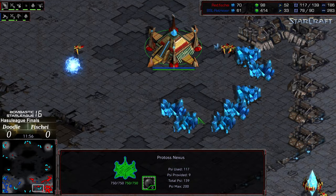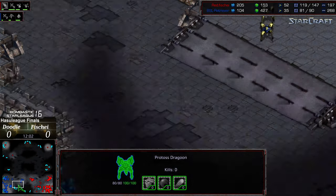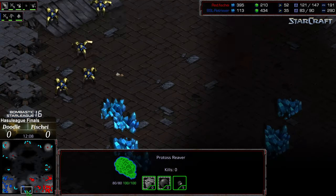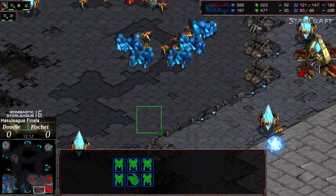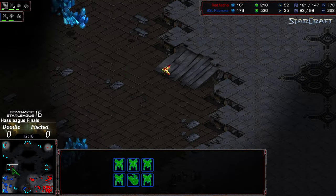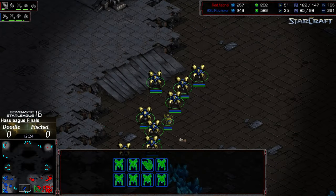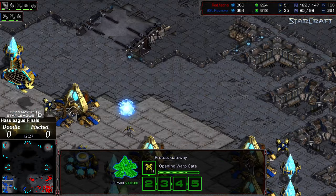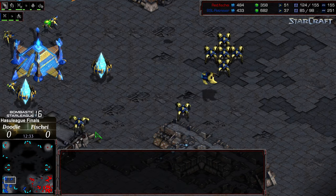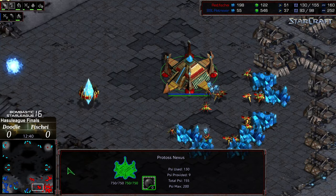In about a minute or so we're going to see plus one weapons, which is going to give a big lead to Fisheye — not only does he have a superior ground force, but when they hit harder it'll be all the rougher on Doodle. The reaver and shuttle continue to be built. This is looking like a Fisheye win — grabbing a third nearby. Doodle would need a miraculous reaver play, some magic reaver drop at the third, or needs 20 probe kills to even things out and establish an additional base. Fisheye's third is already rolling.